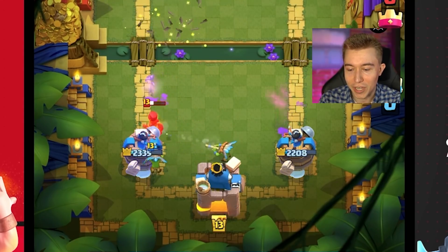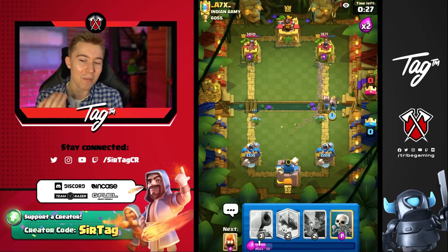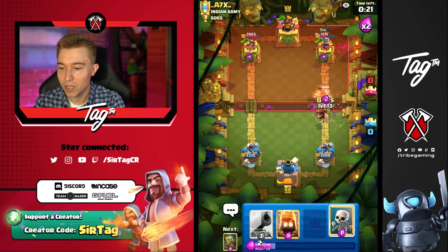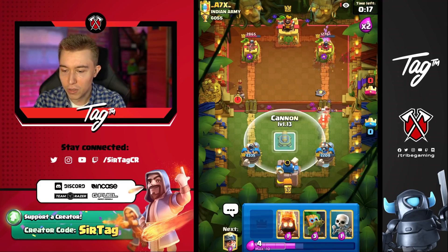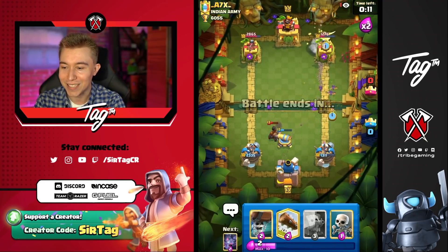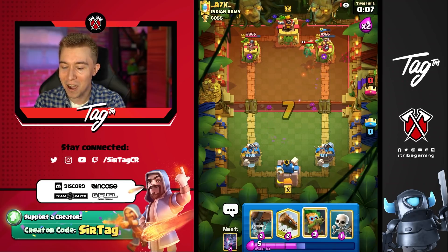So now unfortunately we eat the Ram Rider damage, but it's not that bad because we've got Daryl the Dark Goblin, Miner. All of this at the same time — it's so hard for him to defend this properly. In fact, we can just Log, use Bats, and I don't even know if I need to do anything here. I can eat the Dark Prince because it doesn't matter that much. And we go opposite lane with Fire Spirits and Bats because the Miner is still counter-pushing. Let's go, Marvin the Fire Spirit. Let's go.